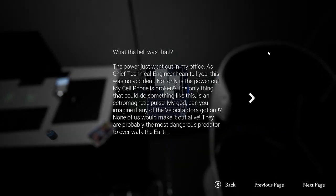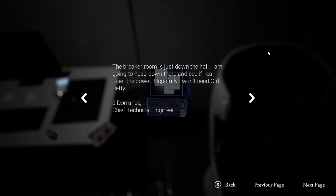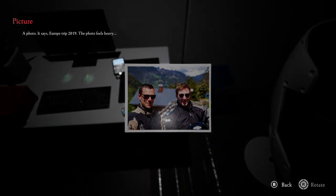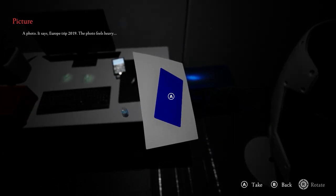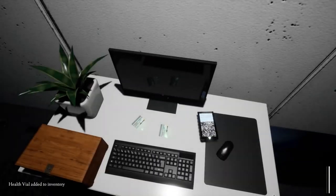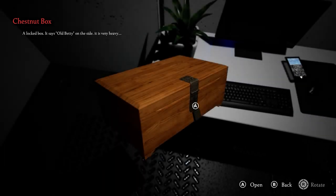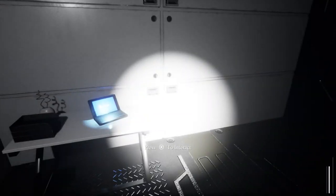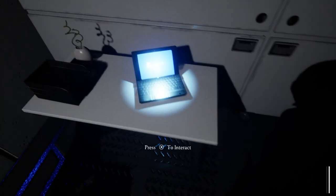What the hell was that? The power just went out in my office. As chief technical engineer I can tell you this was no accident. The only thing that could do something like this is an electromagnetic pulse. Can you imagine if any of the velociraptors - I thought they were utiraptors - none of us would make it out alive. He's a technical engineer, he's not gonna know much about the dinosaurs. The breaking room is just down the hall, I'm gonna head there and see if I can reset the power. Hopefully I won't need old Betty. What's old Betty? The photo feels heavy. A keycard! This is old Betty. God damn it, I need a key. Let's overwrite that second save - I'm not convinced I can get past this bloody raptor.